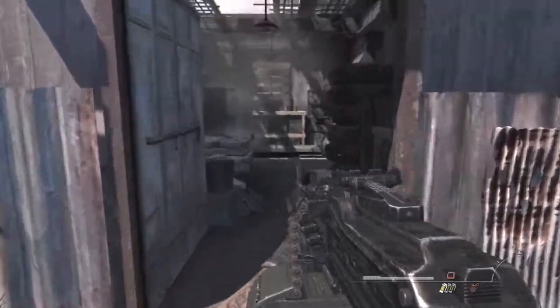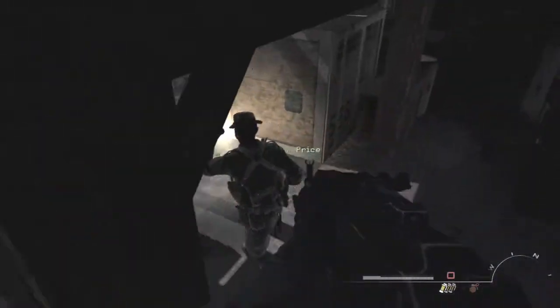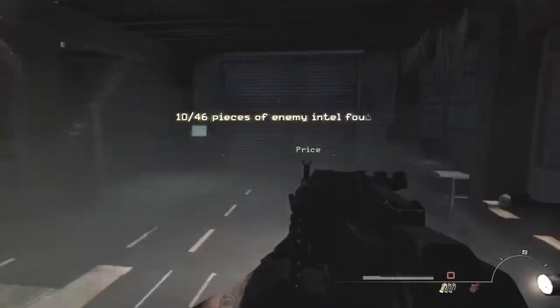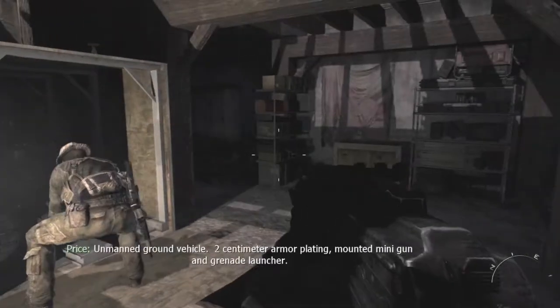So here is the next one, guys, which is where the UGV is. You'll have this opened and you'll see the big metal thing here inside. He's standing there, and as you can see, right behind him is intel number 10 — the 3rd on this map. And we have one more to go.